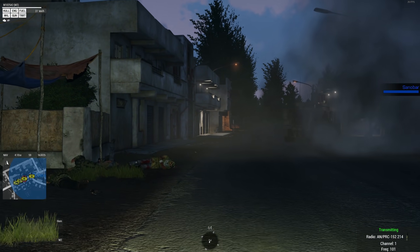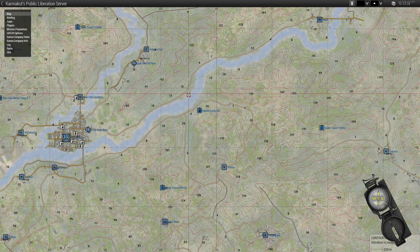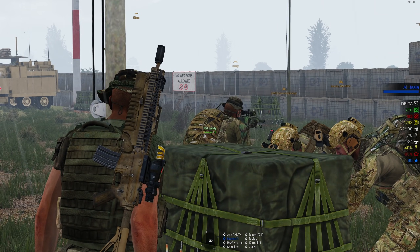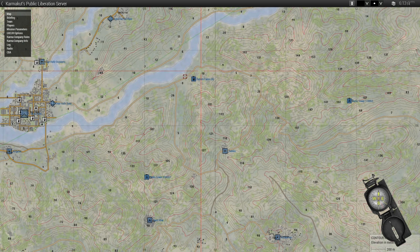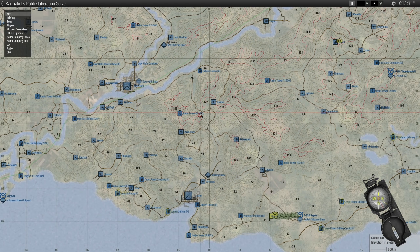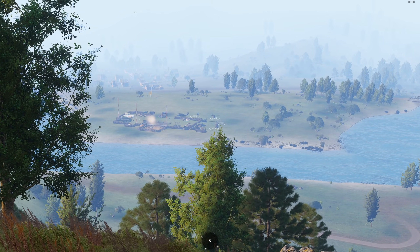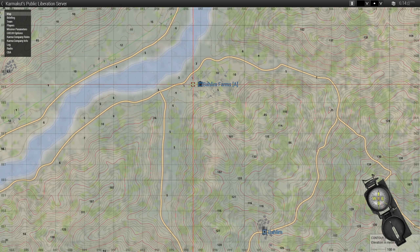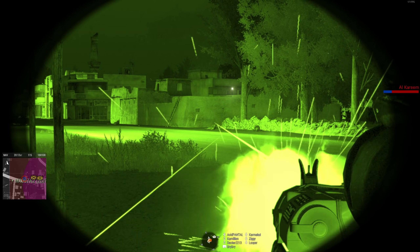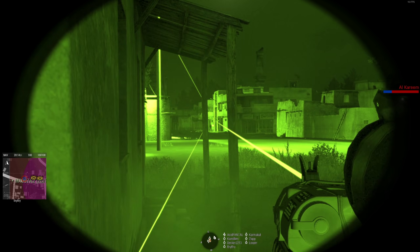In addition to population reputation, you also have factories — for example these gas station icons. At every factory they will produce different supplies, and there are three different types of resources: supplies, ammunition, and fuel. These resources are generated at factories which you have to capture. Once captured they start generating resources, and then logistics pilots — our stalkers — or logistics convoys, our ogres, run out to these factories, gather the resources, and bring them back, all while potentially running through IEDs and guerrilla ambushes.